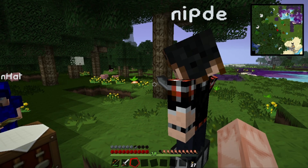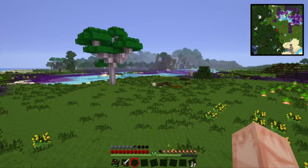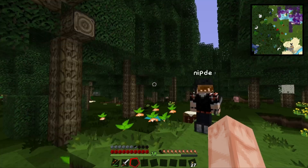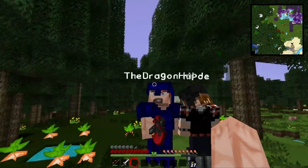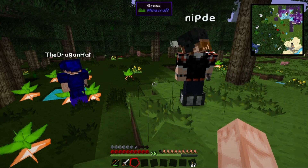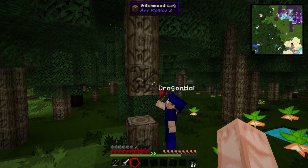FounDcraft 3 wiki didn't have a thing called that in it, so we're probably on FounDcraft 4. I love the particle effect that comes out of these witchwood leaves. Every now and then there's these descending leaves — they're fantastic. I really need to figure out how to grow these trees. I've got a bunch of saplings around my house that just aren't growing and they don't accept bone meal. Maybe there's something — I'll have to figure that out.